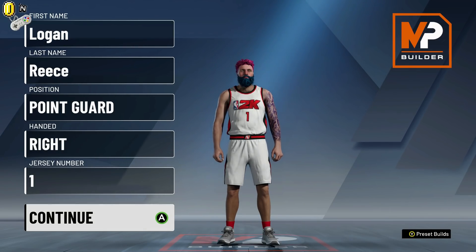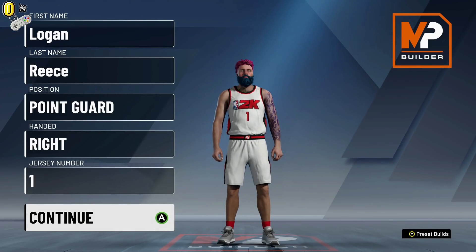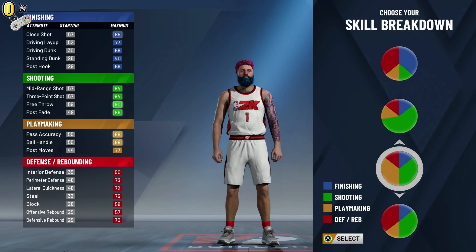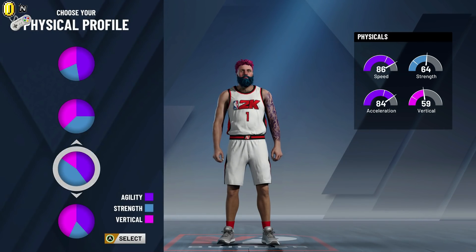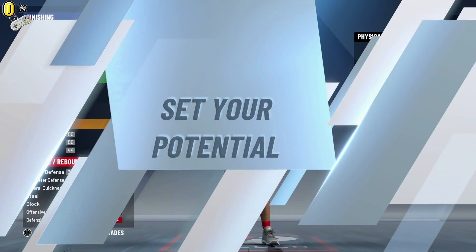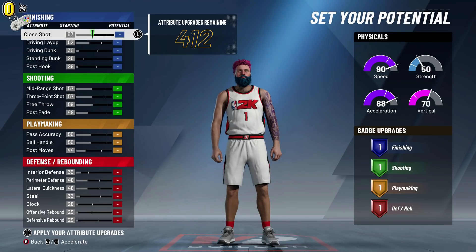I always go right-handed because I am right-handed. Jersey number one is good. For this first build, we are going to go with the green and yellow pie chart. For the physical profile, we're going to go with the full speed. I have my notes here off to my left on my phone, but I might have to reference them every now and then.